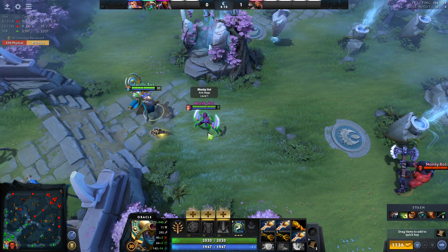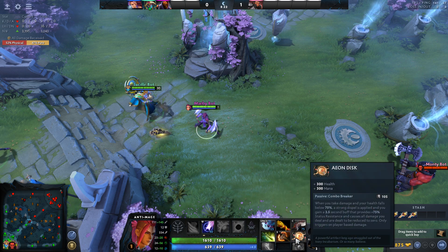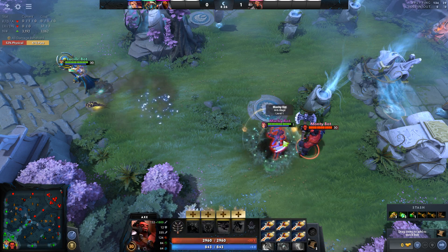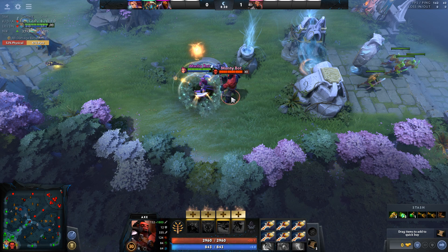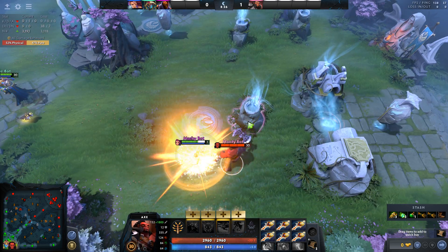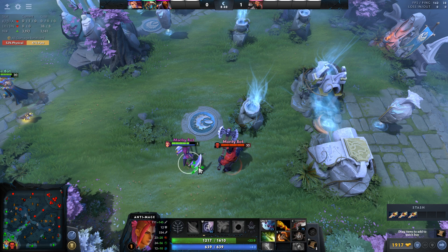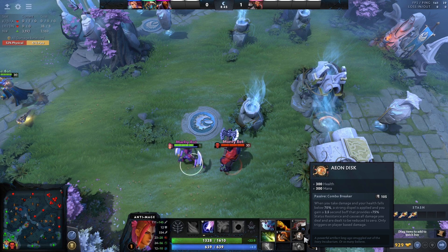In that case, instead of Power Treads or Phase Boots or Travels, you put Armlet on in the slot. Oracle ults you, you jump in, you go fight, you get hit — and here's what happens: you don't die. No matter how much damage you get, you don't die. You're left with 70% of health.